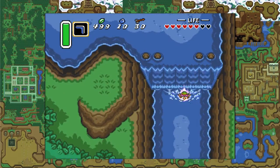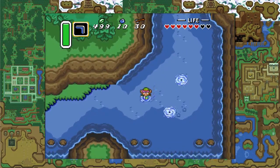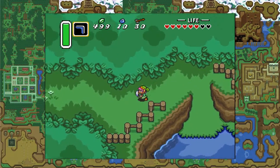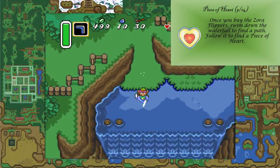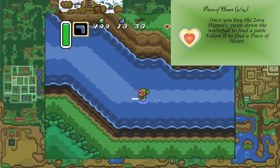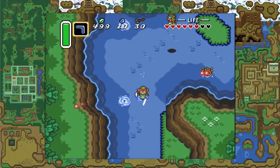You swim with A. Over here there is a piece of heart — right there. And now we just want to swim down and exit Zora's river. The Zoras still hate us. It's not like they're friendly now that we have their flippers.